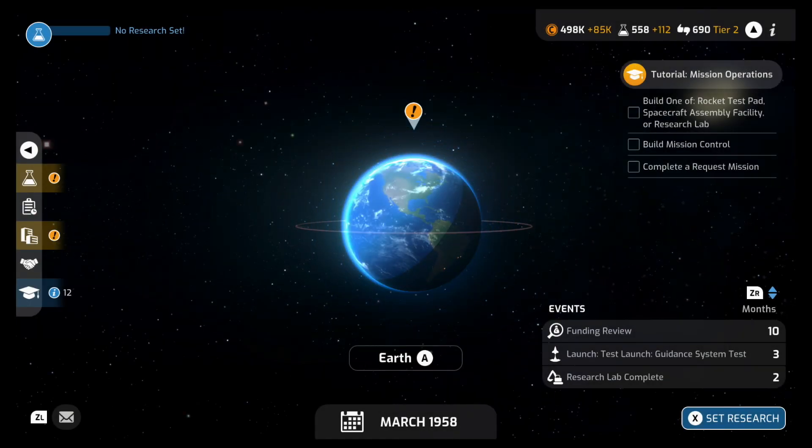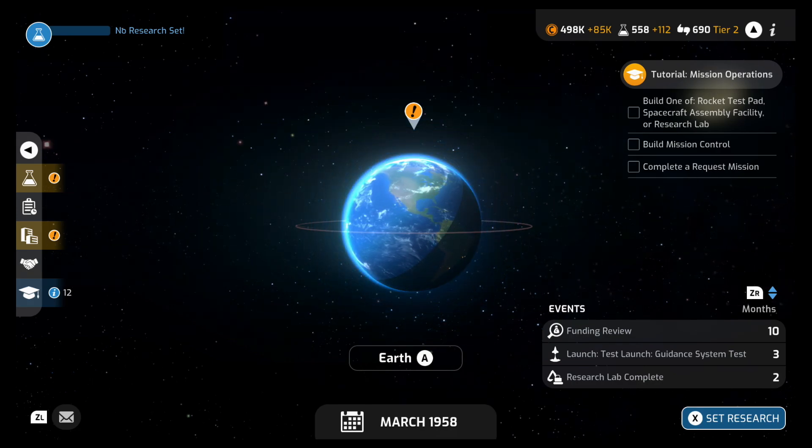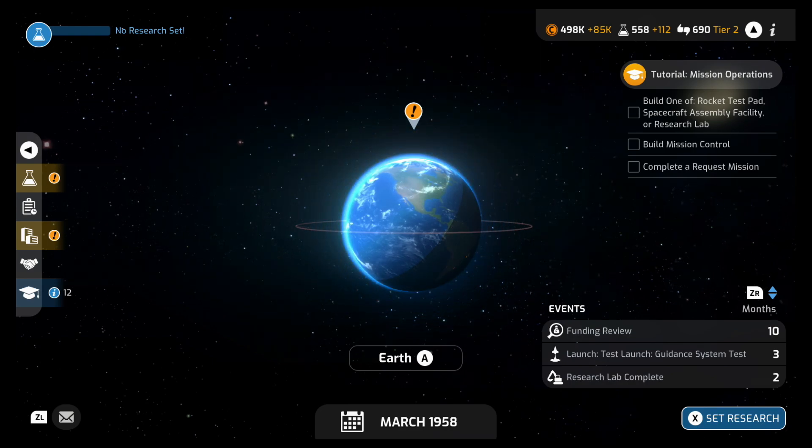Hello and welcome to the NerdOut Shelter, where it's a safe place to nerd out. This is episode 4 of Mars Horizon. In the last episode, we got a couple missions getting started, and some of the other space agencies were trying to steal my science, and I wouldn't let them. Those jerks.